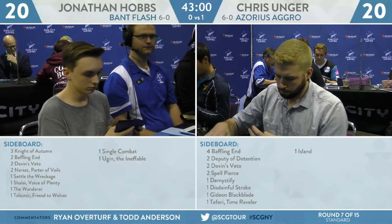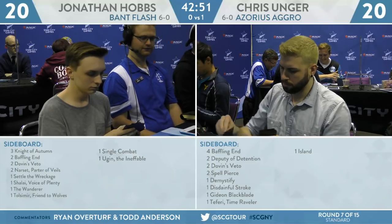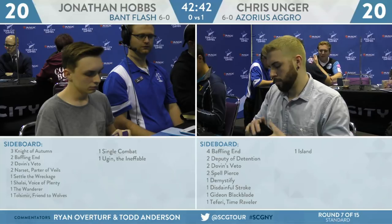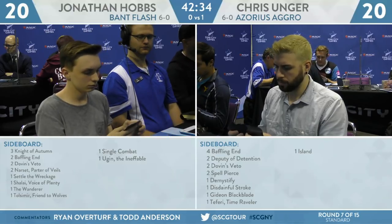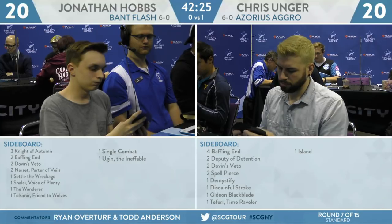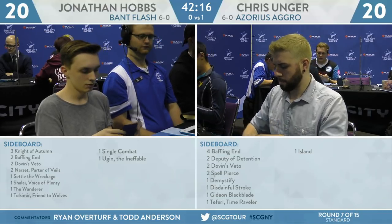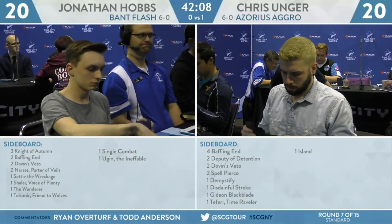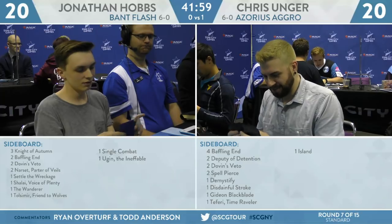As far as how to sideboard: Hobbs needs to lower his curve. Get things like Frilled Mystic out of the deck — you want a lot of removal and not situational cards that are good against control. Some counterspells come out, Frilled Mystic comes out. Bring in Baffling End; Knight of Autumn is pretty good in a lot of spots — it can buy time by gaining life, kills Conclave Tribunal, kills Legion's Landing before it transforms. Settle the Wreckage definitely in. Tulsa, Friend of Wolves generates two bodies and can fight off two-power creatures. Maybe Ugin the Ineffable as a generic answer that can also generate a bunch of 2/2 bodies to overwhelm Azorius Aggro.